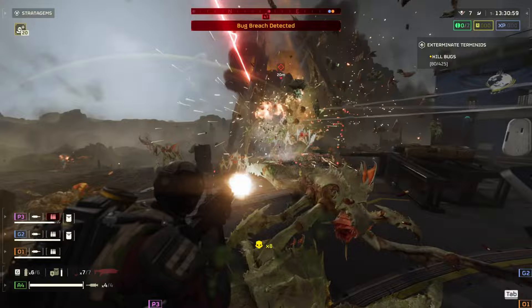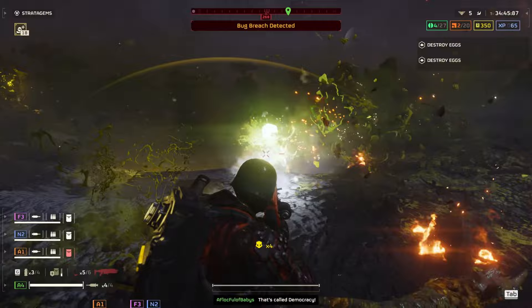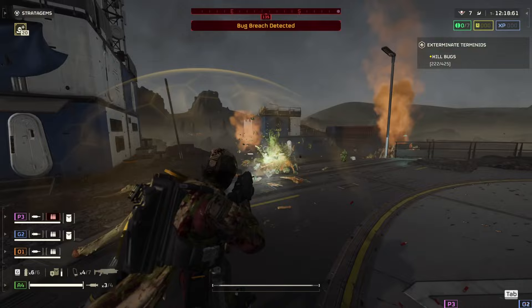Any of these options are viable. Even the Breaker Shotgun with Fire is actually pretty good against the bugs, especially when dealing with large numbers. At the end of the day, I really do think the Punisher Shotgun is the default option I use most, and the LAS Sickle is definitely a close second.